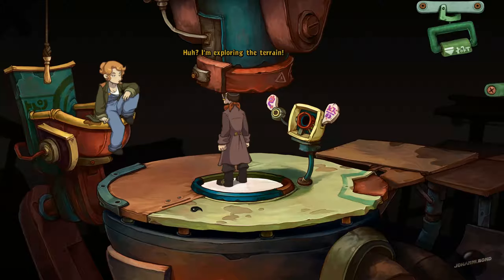I'm exploring the terrain. Is that really necessary? You were going to talk to me. Just point at me with the cursor and left-click as soon as you see the speech bubble icon.